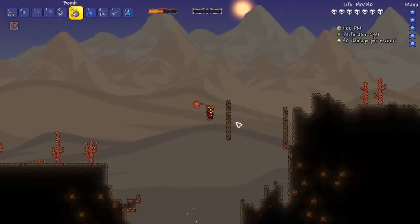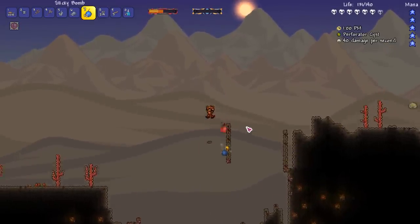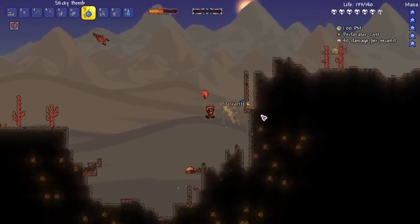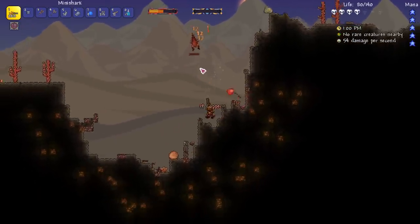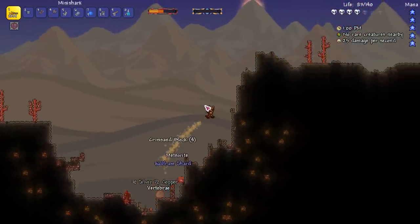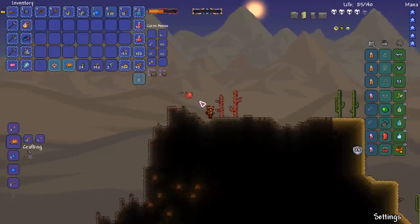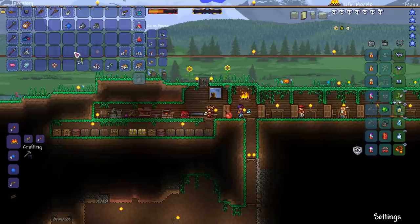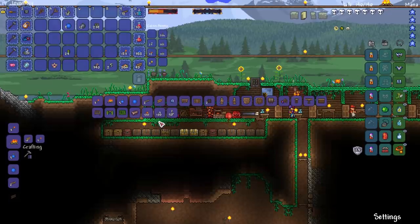My campfire got wrecked. Everyone calm down — blood crawler, please go away. Cry mirror, please go away. They still deal a lot of damage, I shouldn't be too crazy with this. This is still hardcore. Don't be too cocky. But I think that's it. We don't need bombs anymore. The sticky bombs are cool but we don't need them. I'm not sure if I should still use the meteor armor set even if I'm not gonna use magic.